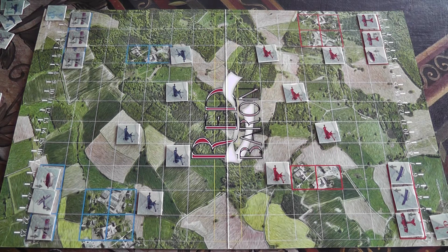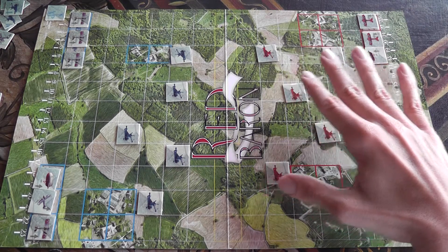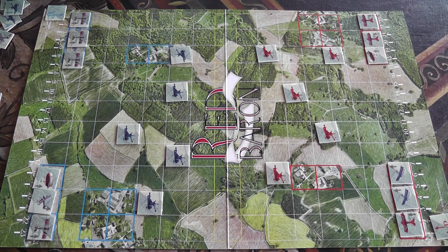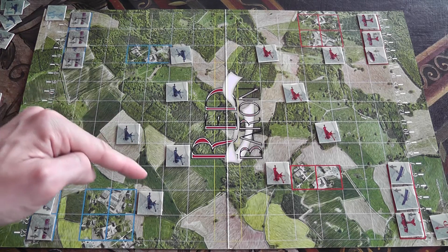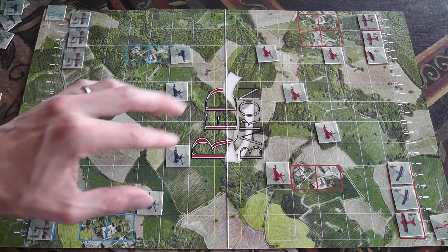What you see here is the initial setup. You have half of the map which belongs to the allied player and the other half belongs to the German player. Then each player starts the game with several anti-aircraft units on the board, and each player can choose where to place his anti-aircraft units on his side of the map.